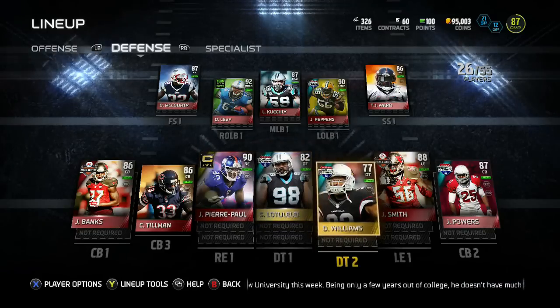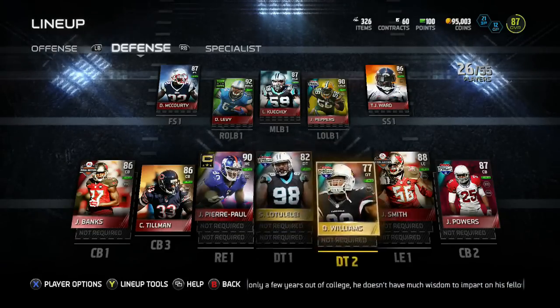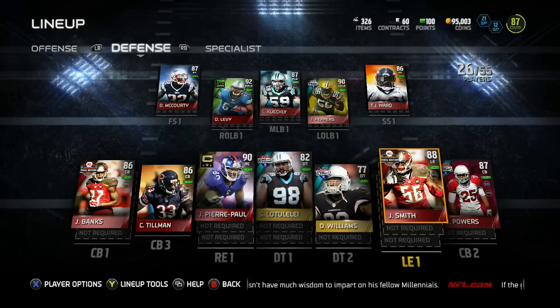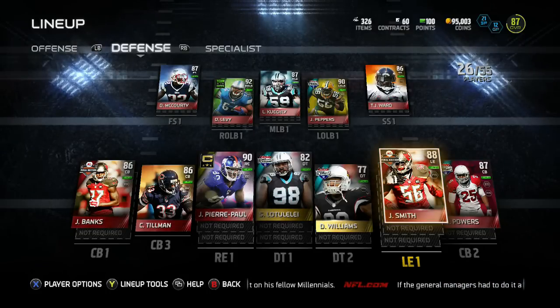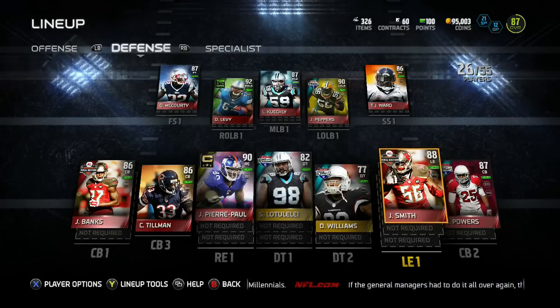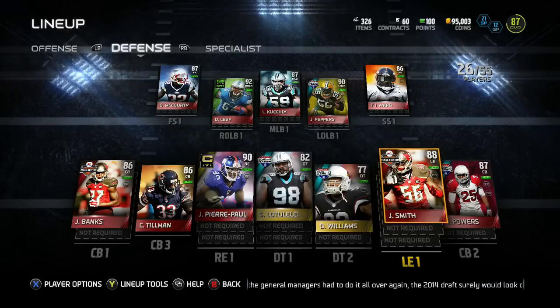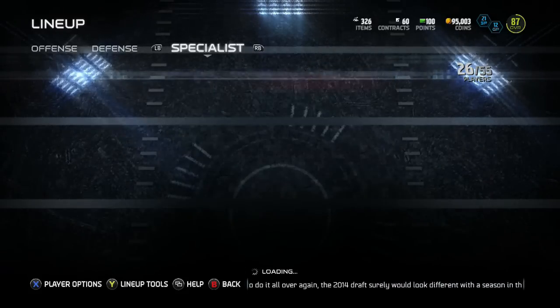Starla Tulle Road to the Playoffs and Dan Williams are my D-tackles. I won't utilize Dan Williams too much, but Starla Tulle I will use. Finally at left end, I picked up Final Edition Jacquist Smith. If you saw my last head-to-head video, Charles Tillman went off and so did Jacquist Smith with five sacks — the dude can get off the line surely and easily.